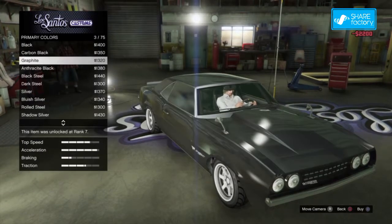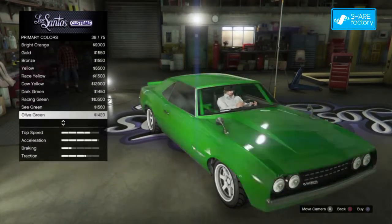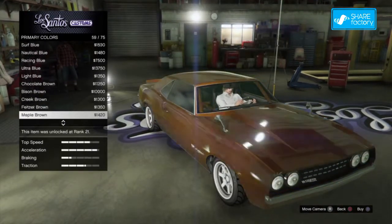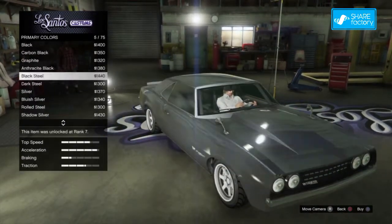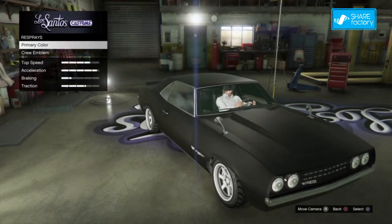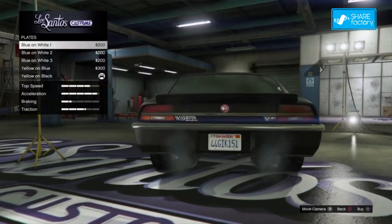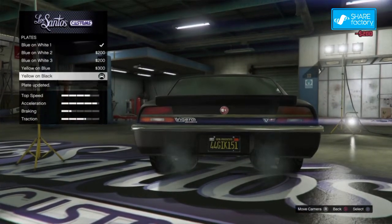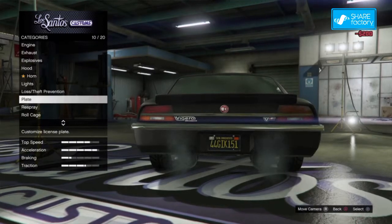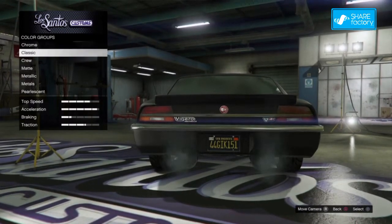Then go down to metallic and just hold your joystick and scroll all the way through. Wait till you scroll all the way through — it doesn't matter if you get past the first one again. Click circle, click circle again, circle again. Then you want to go to the plate. After you go to the plate, buy a new plate and then go back to the same plate with the check and click on that.